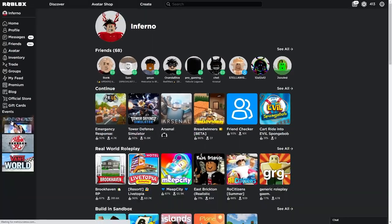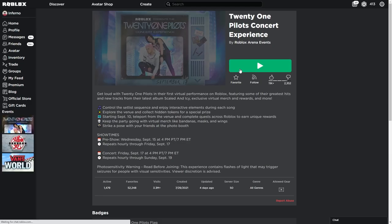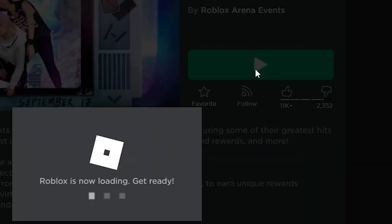If you're doing this tutorial after the event is over, you will not see this and you cannot get the item. But if you do see it, you can get the item. You're just gonna want to hit Jump In and then wait for this to load and hit Play.